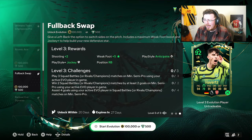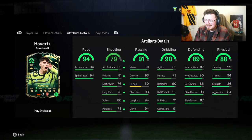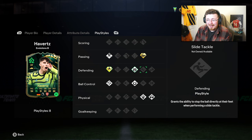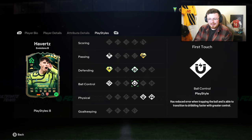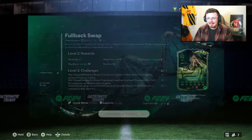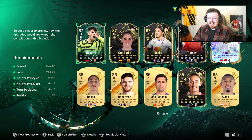Kai Havertz — yes please. Four star, five star. Jockey, Whip Pass, Anticipate gets added, we got Technical. This just basically boosts him into seriously usable again. His work rates aren't great, but this 87 was like unbelievable for such a long time — basically until last month he's been dropping out of people's teams, but this just pushes him back into that seriously usable category.